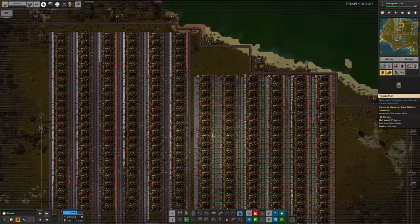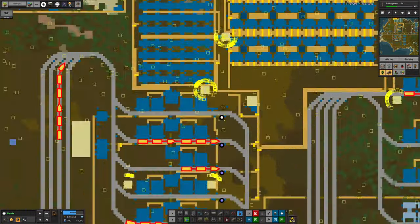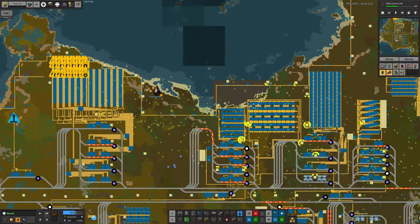This is generally a bit chaotic at the moment. You can see little clusters of bots huddling around roboports for charge, because they don't quite have the range we'd like.